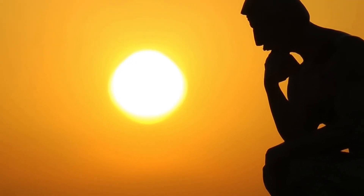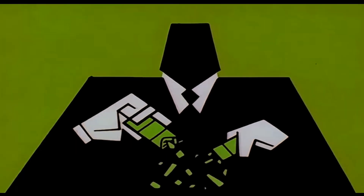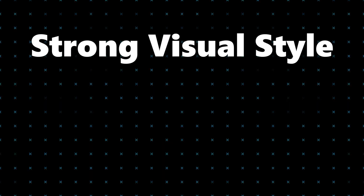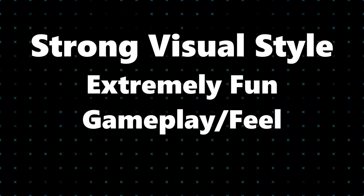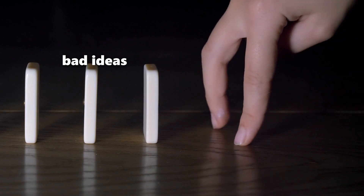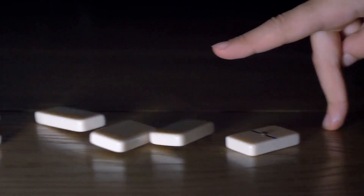When I started this project, I wanted to make something special, so I came up with a few key ingredients that I would use for the entire development of the game. Here's my list of what the game has to have: a strong visual style, extremely fun gameplay and feel, and a cool overarching story and setting to tie it all together. It sounds simple enough, but I'm forcing myself to make all my decisions based on those three ingredients.